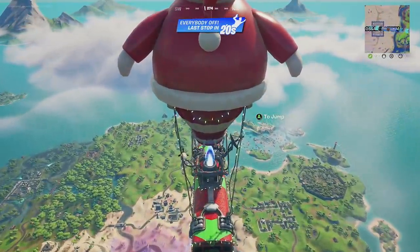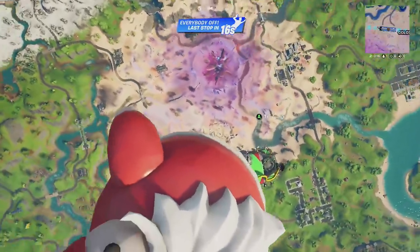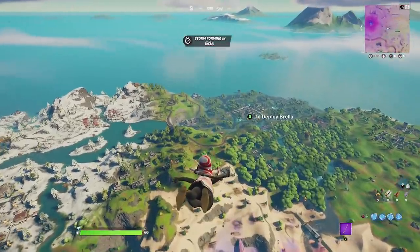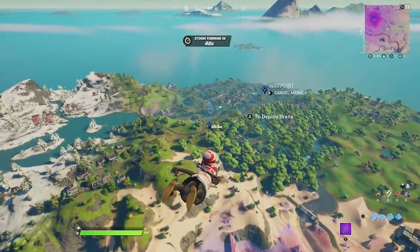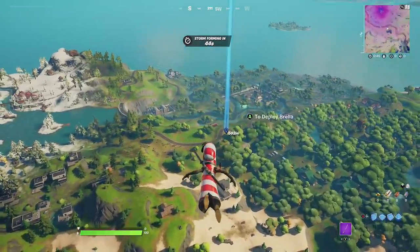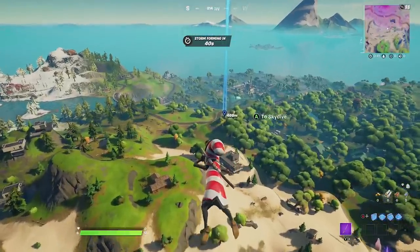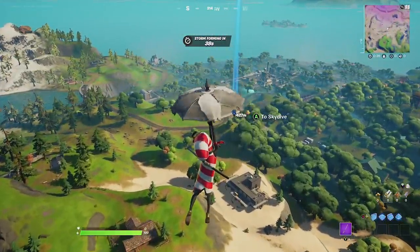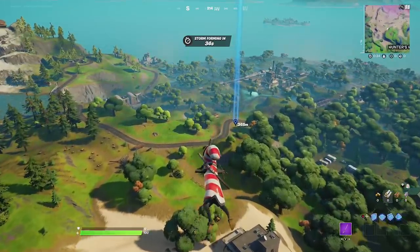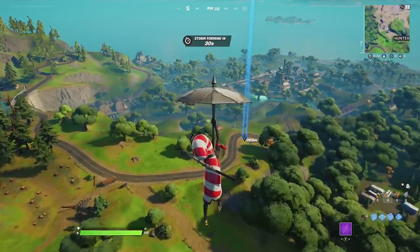So first off, what we're going to do is land down towards the planes which are now situated in different spots over the map. The spot we're going to go to is the one just outside of Slurpy Swamp because that's probably the closest to us and probably the closest to the zero point as well, to get the best experience and get it done as quickly as possible. Usually there are three planes that spawn at each place and they can vary in fuel, so we're hoping for one with about 50% or more.